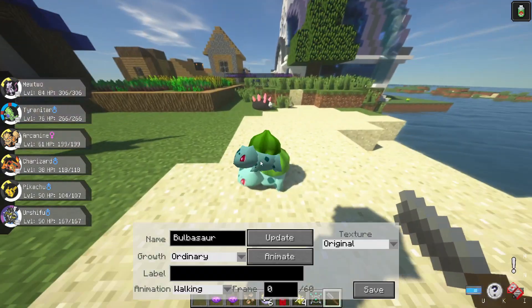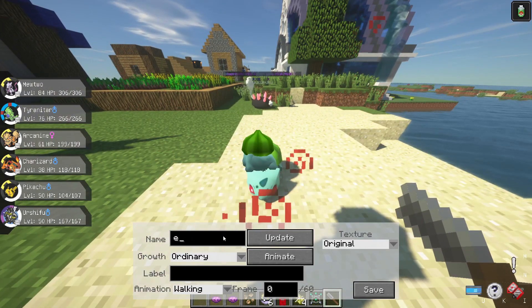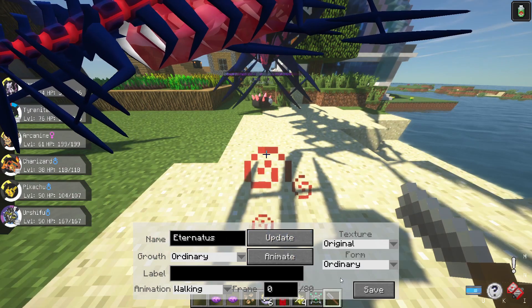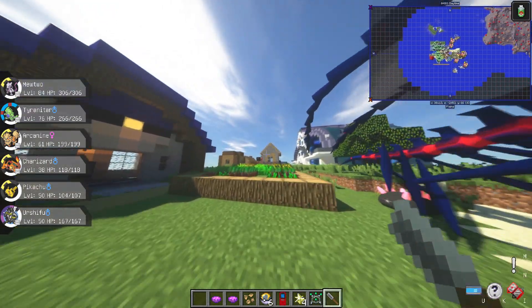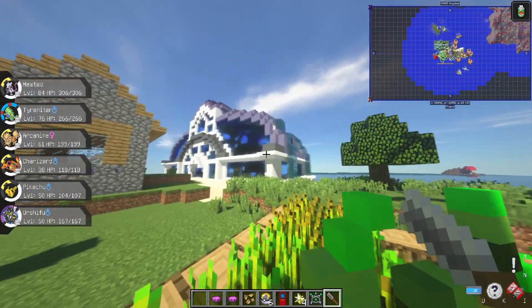Another big new addition is Eternatus. There you go — the big boy himself! Like I said, I'll show you guys Gigantamax forms in battle, but it's kind of hard to get the right angle.